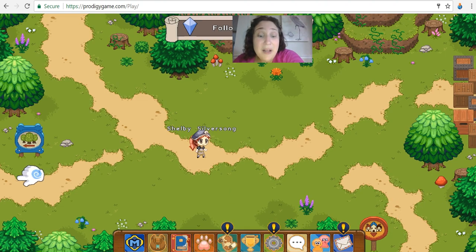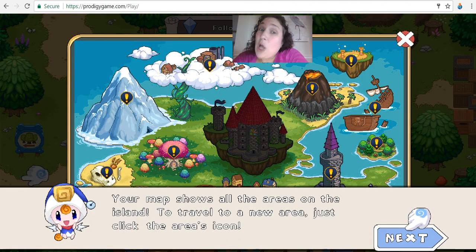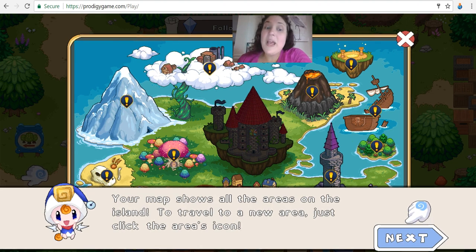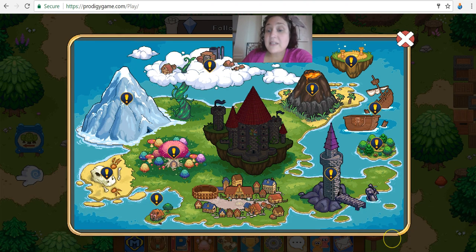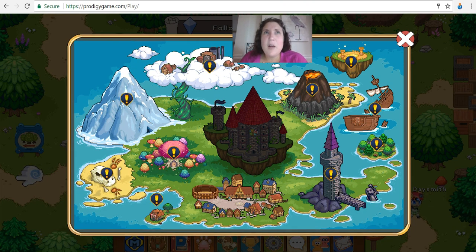I'm not going to go to Firefly Forest because I want to teach you about the little buttons on the bottom. We just got our island map, and that shows us all the possible areas we can go. We can see that the castle in the middle we can't go to yet because we have to start defeating different monsters on the different quests. I picked my pet to be Sorrel.